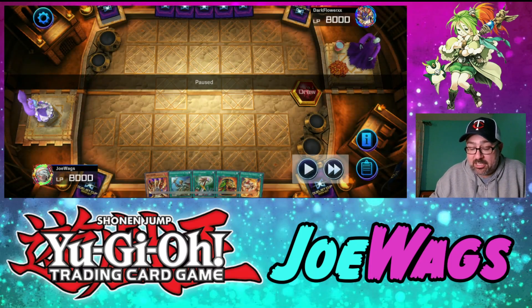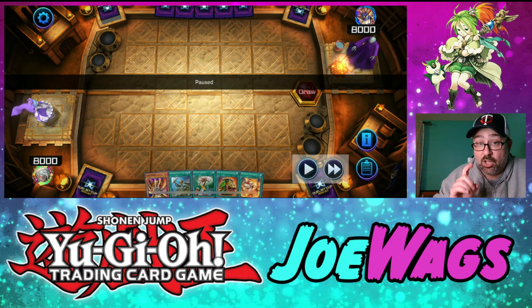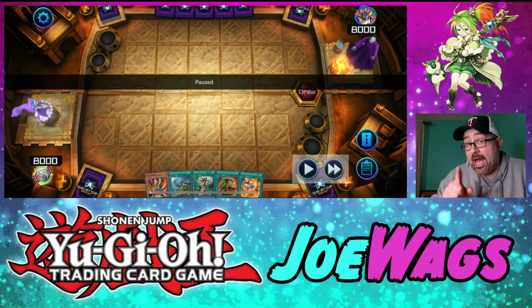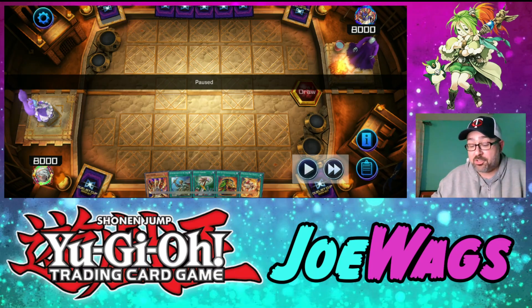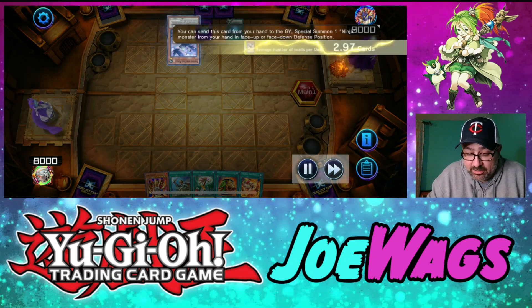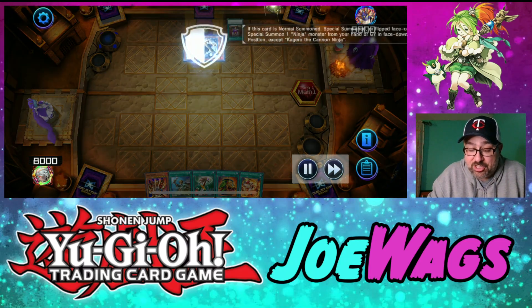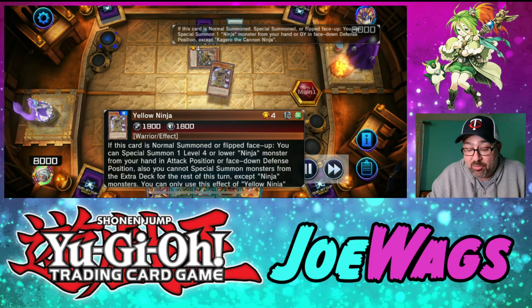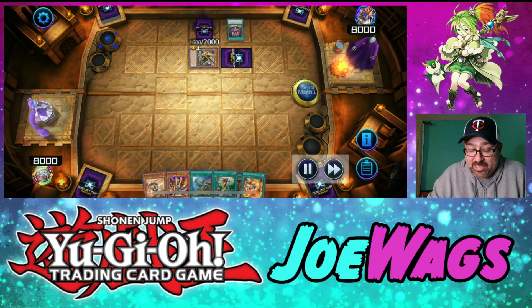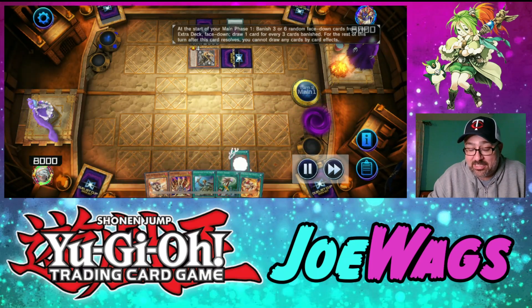Here goes another match. When I open up Lava Golem and hit Hidden Armory, that is super good because it means they put two bodies on board. Hidden Armory is going to get me my Double-Edged Sword, I just have to get a Mikanko equip, and we have Pot and Reinforcements to search. This has the makings of an OTK hand. We're going against Ninjas — they give me a beautiful juicy board, just perfect Lava Golem fodder.